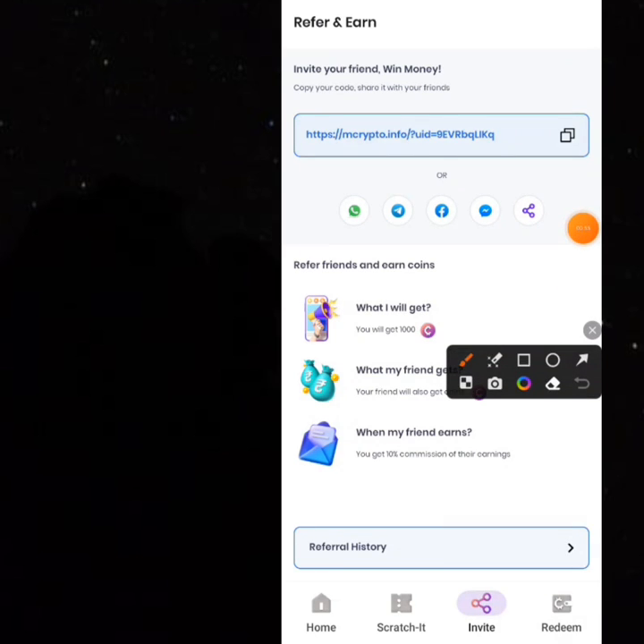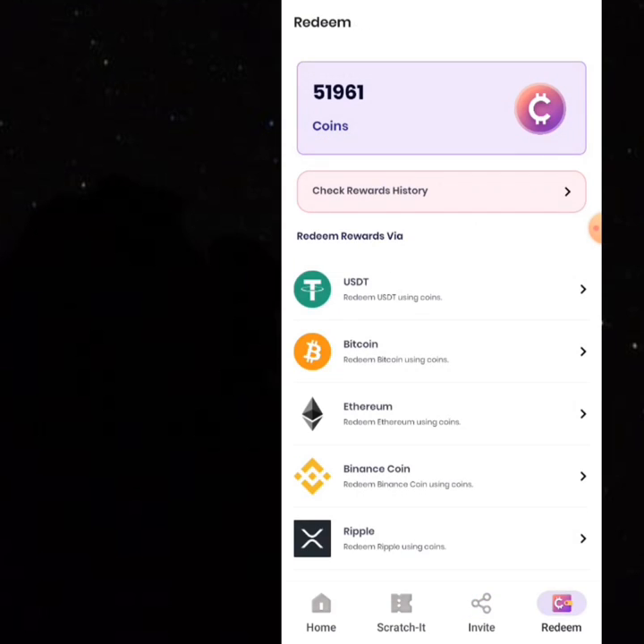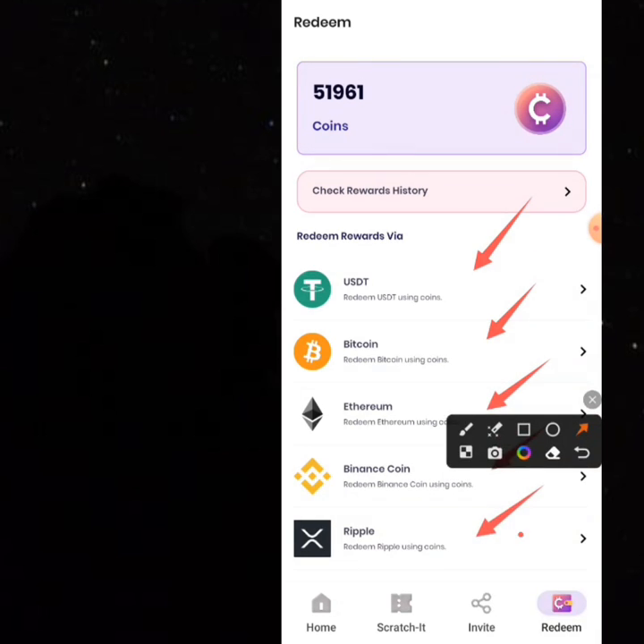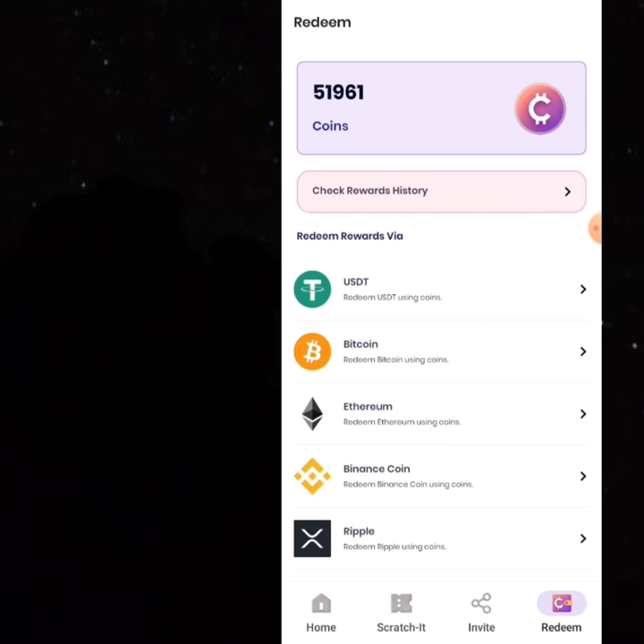If I click on my referral history, a lot of people have actually referred, that's why I have lots of coins here. To redeem this money is very easy and simple. You click on 'redeem' and you can redeem via so many payment portals — you can find USDT, Bitcoin, Ethereum, Binance Coin, and Ripple.